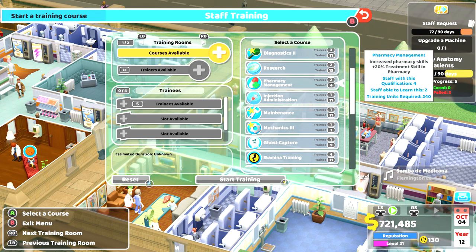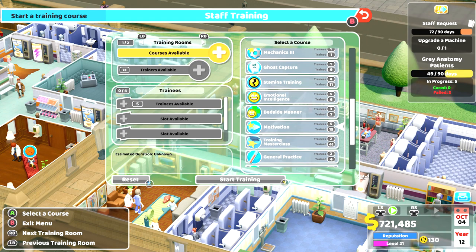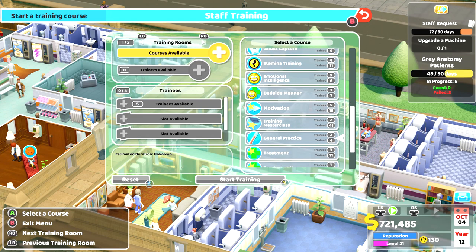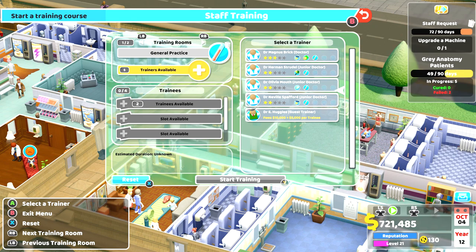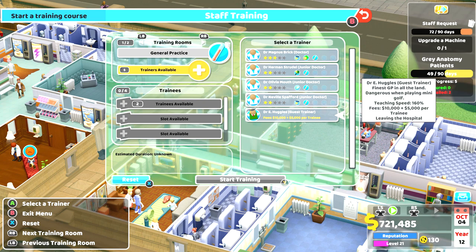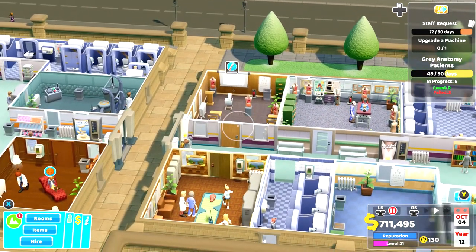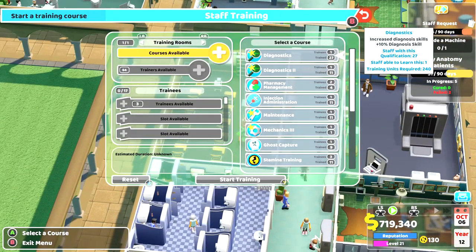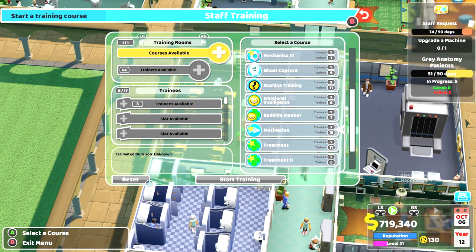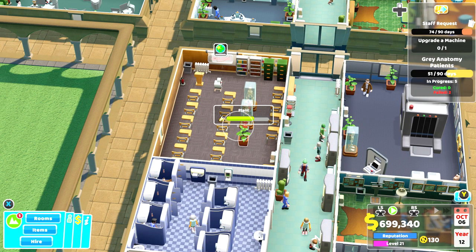Important training categories include diagnosis, psychiatry, and room specializations. I've got four people trained in pharmacy, nine catching ghosts, and 41 people with Training Masterclass. General Practice — diagnosis skill in the GP's office — 15 people trained in that is huge. I have enough doctors so I can afford the ten thousand dollar trainer fee plus five thousand per trainee. Just keep these sessions going — make sure someone is always learning something and try to get Treatment 2 and similar upgrades.